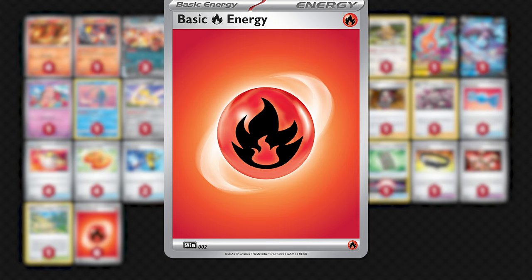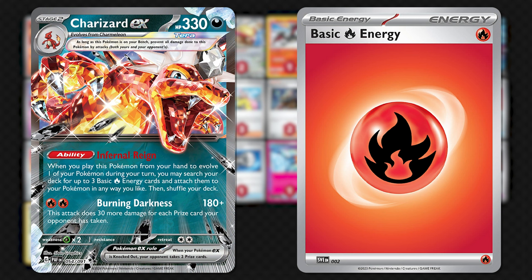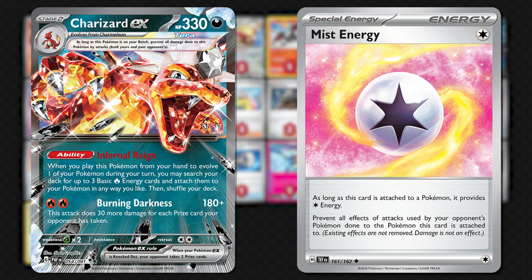The energy is a pretty simple count of just six energy, which is fairly standard in this deck. Charizard EX only needs a couple of energy to get going, and the Infernal Rain ability can directly search for and accelerate the energy, alleviating the need to find energy early. An interesting omission is the newly introduced Mist Energy, which is worth considering should you suspect a rise in Roaring Moon EX or to help fend off the likes of Giratina VStar.